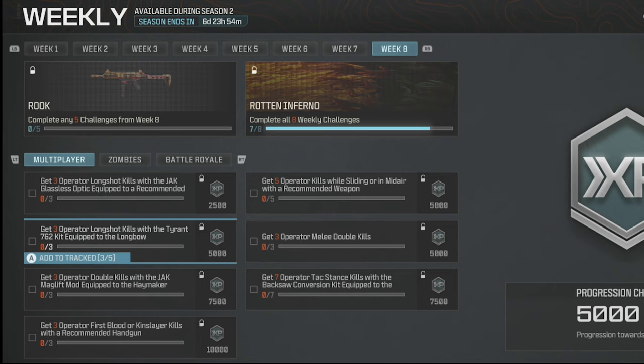Three long shot kills with the tyrant hit on the longbow. Three double kills with the jack mag lift mod equipped to the haymaker. Three first blood or — here's the key — kingslayer kills with a recommended handgun. Five operator kills while sliding or bunny hopping. Three double kills with a melee knife or sword, although the sword didn't work.